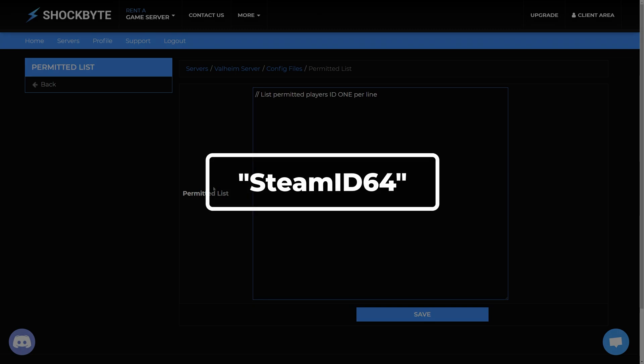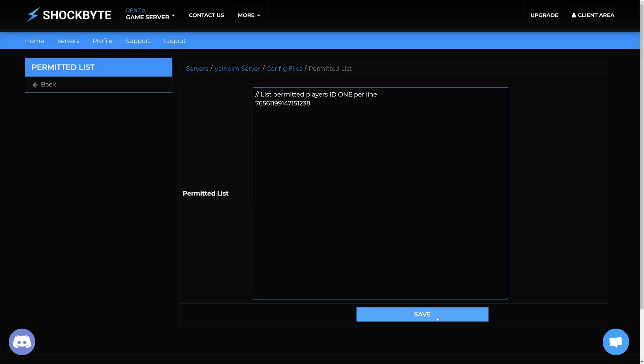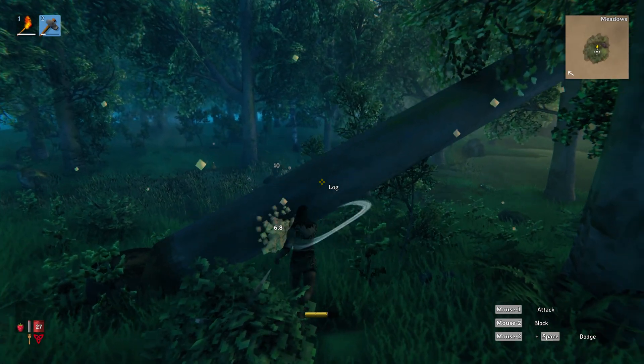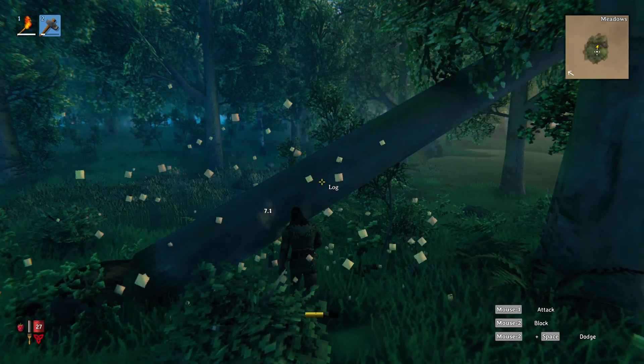Add their Steam ID64 to the file. Make sure to only have one ID per line. Once you have added the IDs to the file, click Save at the bottom of the page. Once you have saved the changes, they should take effect almost immediately, and anyone who is currently on the server and is not whitelisted will be kicked.